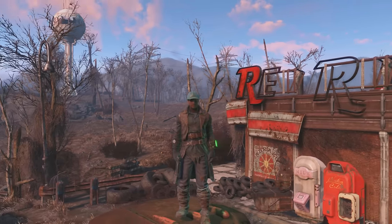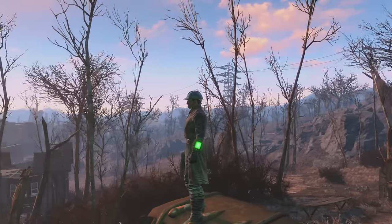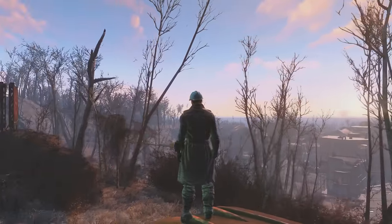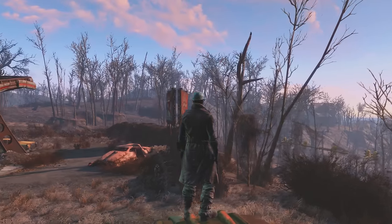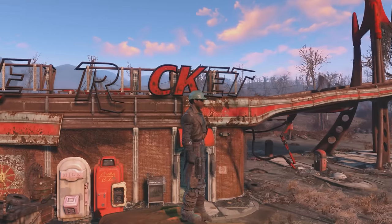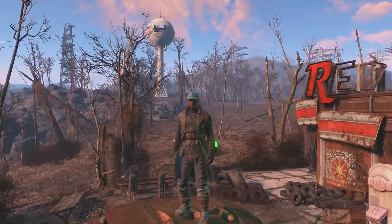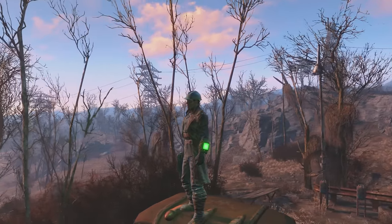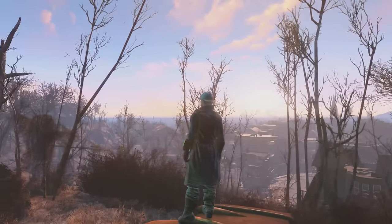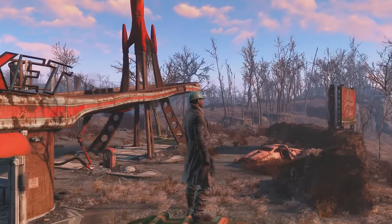Welcome back — this is part two of Fallout 4. As you saw in the last video, I've come across what seems to be a base camp where I can store and build stuff. It's beneath this Red Rocket garage, a kind of engineer's garage that was here before. It stands out on the map, and on your compass the symbol is a rocket. Here we are in the wastelands, finally out of Vault 111.